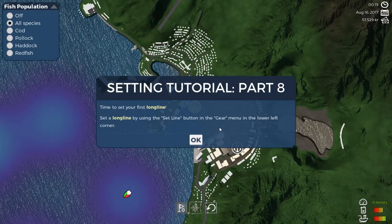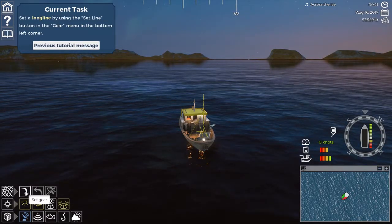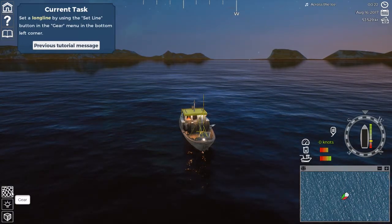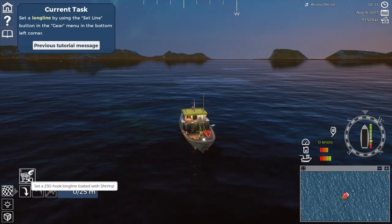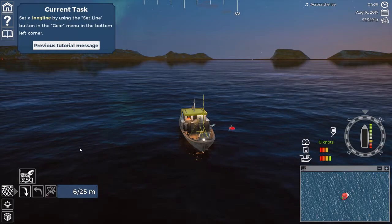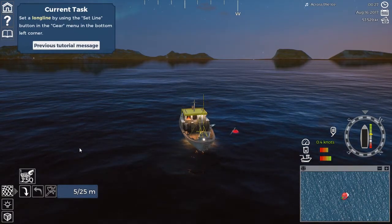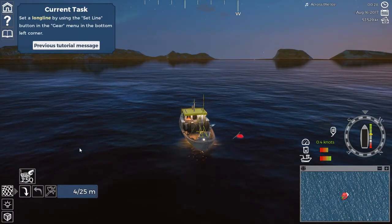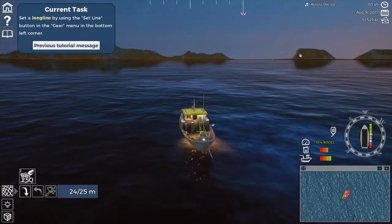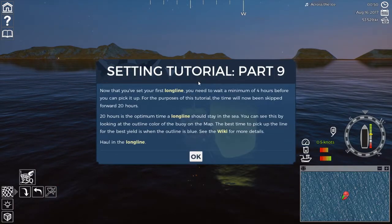Time to set your first long line. Set a long line by using the set line button in the gear menu in the lower left corner. Set gear — one of those. To do this you actually have to move the boat, and you can't go too fast because you have to put the line over the edge. So 0.5 of a knot is about as fast as we're going to go.